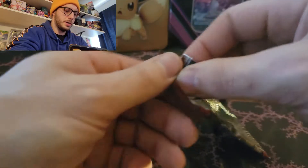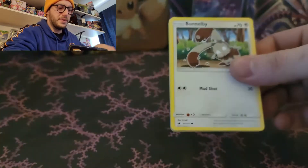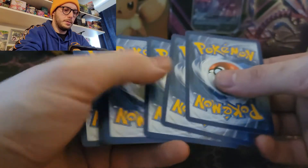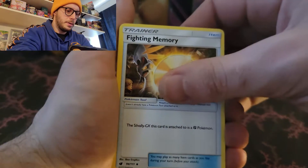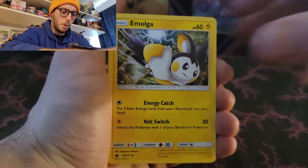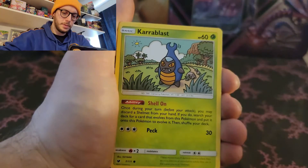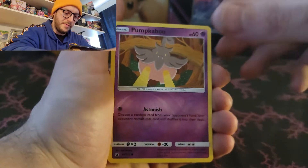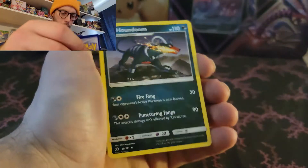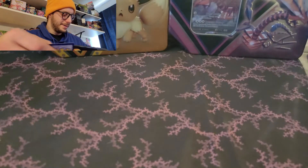Crimson Invasion - would that be cool? Guzzlord GX comes in this. Four to the front. Dark Energy, Fighting Memory, Alolan Graveler, Amolga, Bunnelby, Houndor, Dino, Carablast, Jangmo-o, Reverse Pumpkaboo, and Houndoom. That's cool artwork - I like the artwork on him.